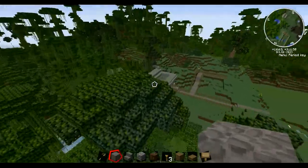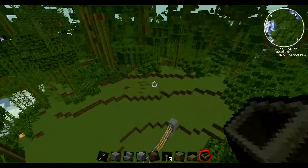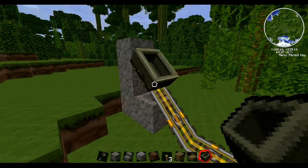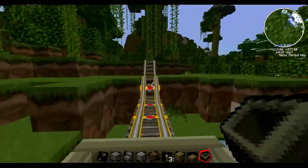I might just show you the minecart track. Here we are at the minecart track — this is where you'll spawn, in this small jungle clearing. There will be a chest with minecarts in; you plonk your minecart on there, you get in the minecart, you push the button, and you go on an adventure.